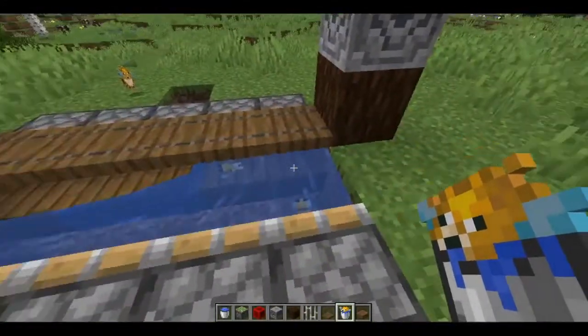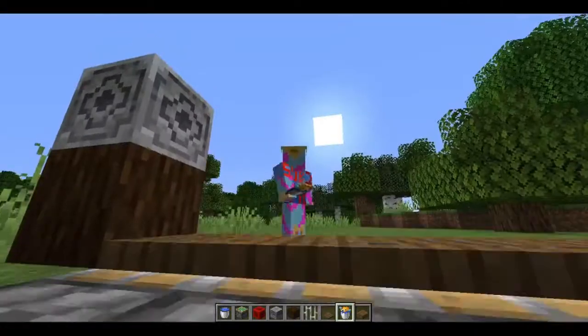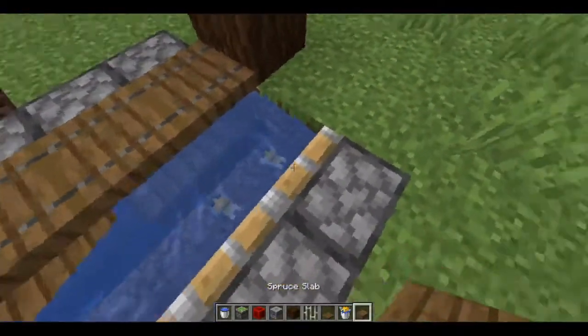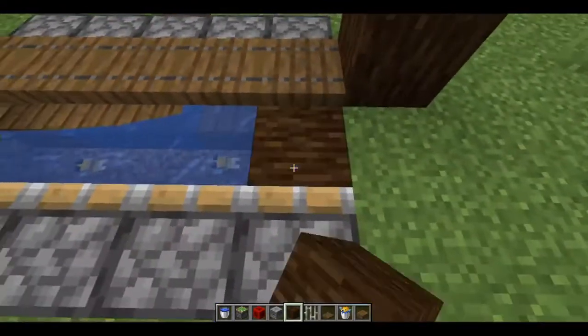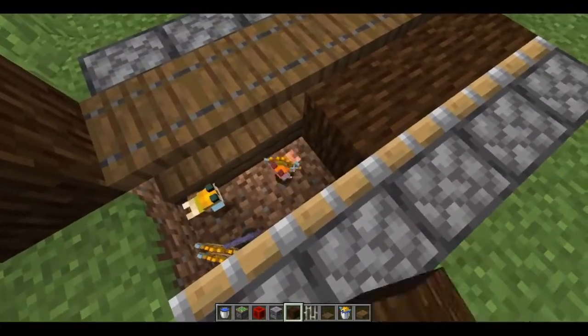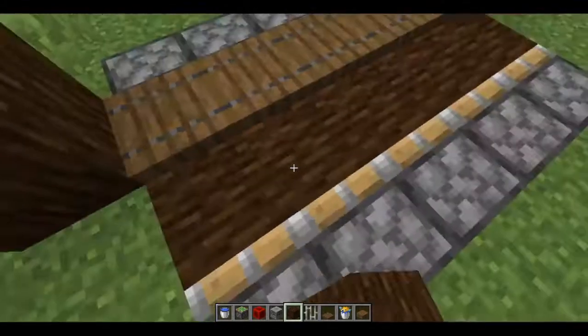Okay, so update — I think I found the problem, which is the pufferfish weren't really fitting in those stairs. I think it might have been a bit too small a gap, so I've changed it to slabs, which hopefully will work. I'm just placing all of these blocks over here. Get out of the way — you're gonna die now. Die. There we go.